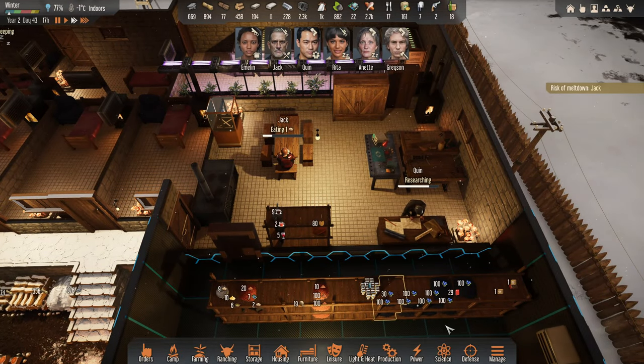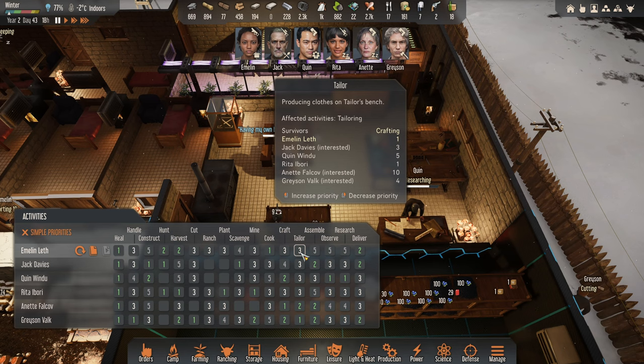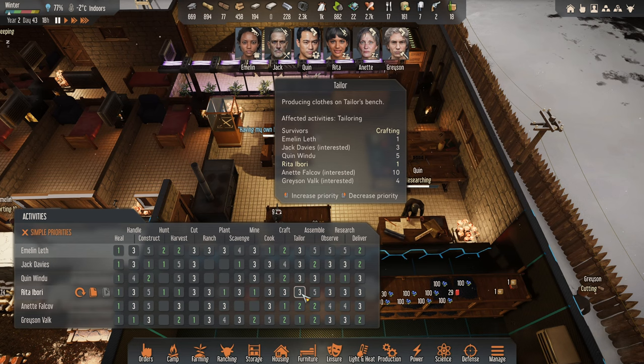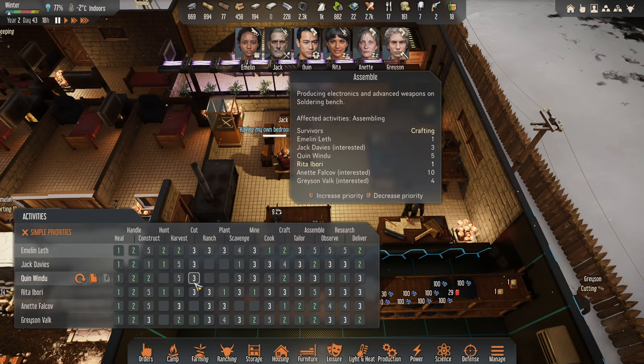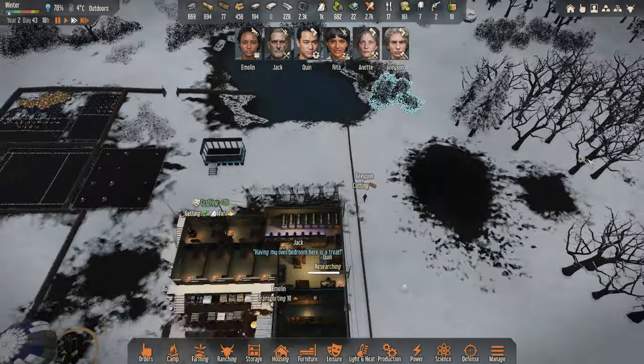Nobody is working on tailoring — let me have a look. Emelyn is normally our cook; your crafting skill is pretty rubbish. Rita is mining again; your crafting skill is pretty rubbish too. Grayson's stuck handling all the time, that's the issue. Let me put Rita and Emelyn up on handling a little bit — actually if I put them all on two then everything should kind of get done afterwards. Let's try that.